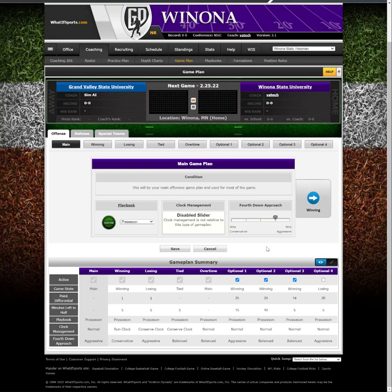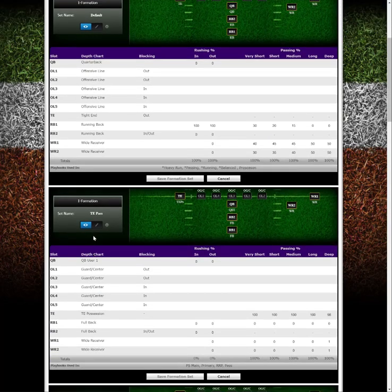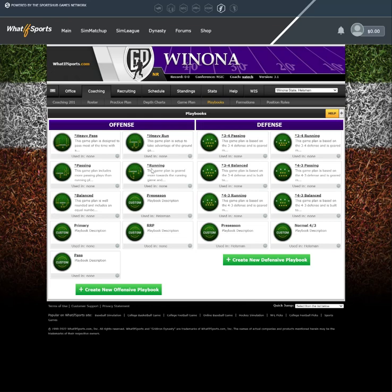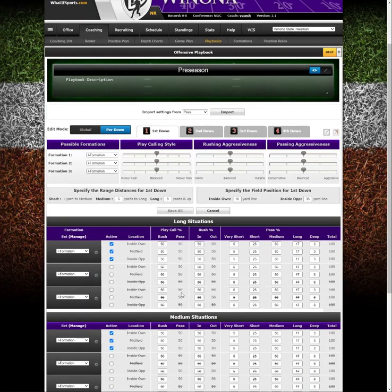As a quick recap: first, set up the formation - in this case the I formation - and always use your default, generic settings for positions rather than the special identifiers. Then make sure your game plan has the preseason playbook selected. Then make sure that preseason playbook is actually using the generic formation you identified, in this case the I formation. I don't worry about filling everything else in because it's all about playing time. Hopefully that helped in some way, and if you've got any questions just let me know - best of luck.